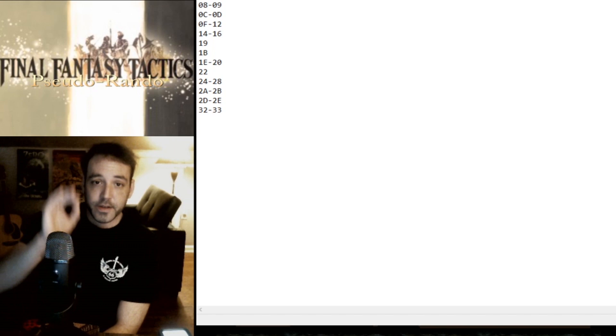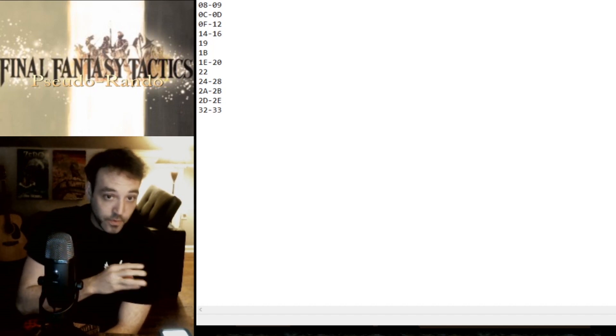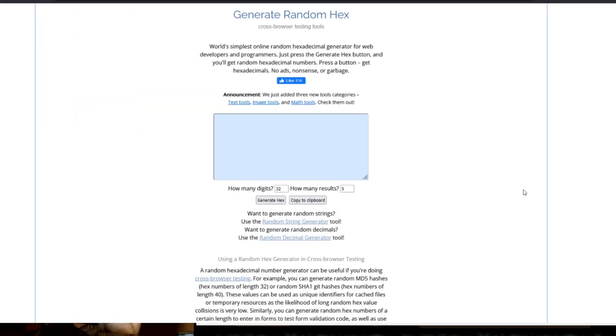So these are all the digits that can happen. The way that I'm going to randomize this is with a hexadecimal digit randomizer, like I did for Sakodin 2 and Breath of Fire 3 Pseudorandomizer. Let me bring that up here. So here we are — this is a hexadecimal digit randomizer. What we want is two digits, because we need the X and X for both numbers. I usually do five results, just in case I get some that don't work — ones I've removed from the notepad list. So all we do is two digits, five results, generate hex.